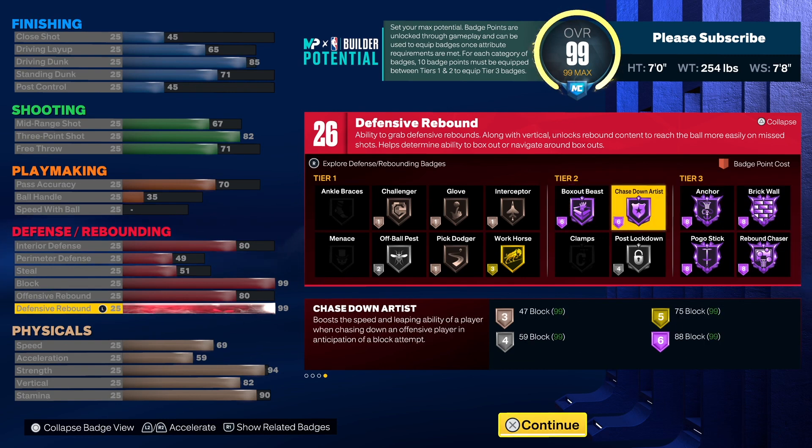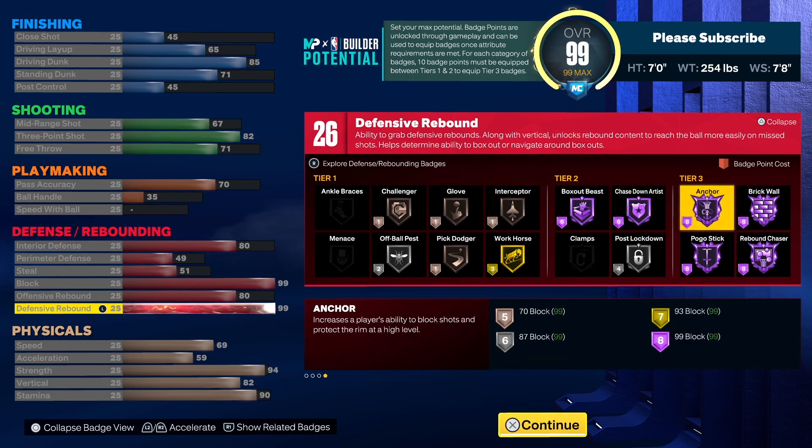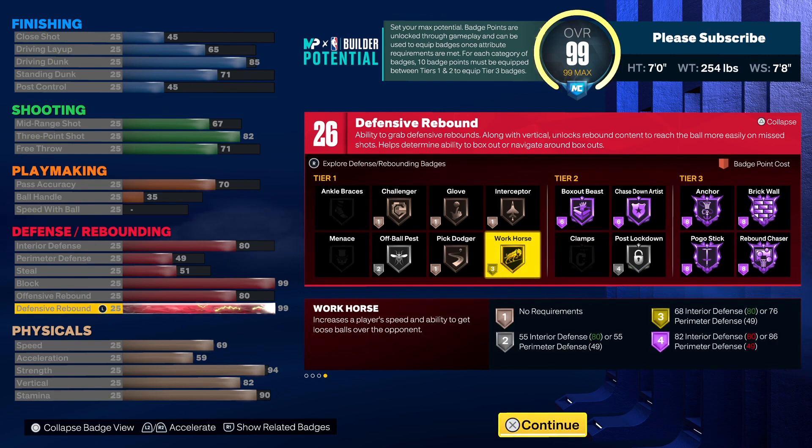And then you got Interceptor, Challenger, Glove, Pick Dodge — whatever you need to get to 10. We're getting 6 on Box Out Beast, 7 on Interceptor, 8 on Glove, 9 on Challenger, 10 on Pick Dodge. Because you need 10 combined points between tier 1 and tier 2 to even get to tier 3.